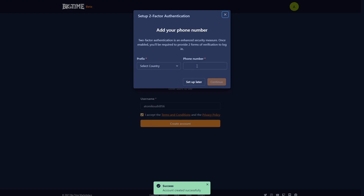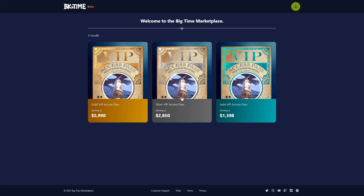Select an account. You're going to pick your country and add a phone number, or you can click set up later. Once you're there, you'll see the items that are on sale in the Marketplace. Right now all that you can see is the Gold VIP Pass, the Silver Pass, and the Jade Pass. These three passes give you access to the BigTime game early at different times. The game will be free to play, but the first 1,000 people to have access will be Gold Pass holders. The Silver Pass is the next 3,000, and the Jade Pass is the next 8,000.